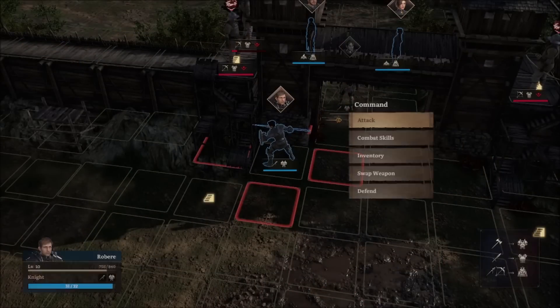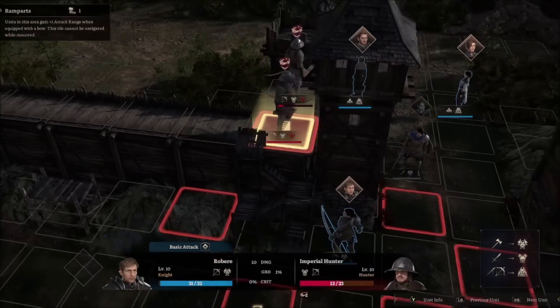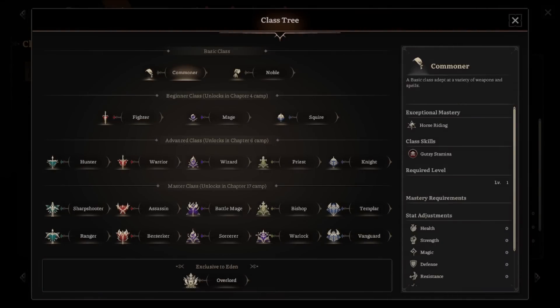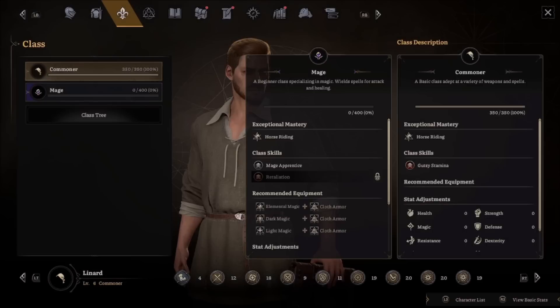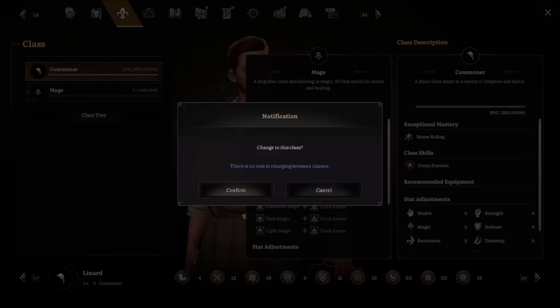Your soldiers each have a weapon specialty as well as an off-hand weapon, and you can easily switch between the two as the situation calls for it — using a sword for close combat or a bow to attack from afar ensures that everybody is useful at all times. Add to that an extensive class-changing system, and you've got the foundations of a deeply customizable game and team.